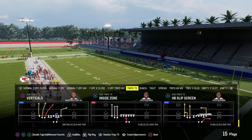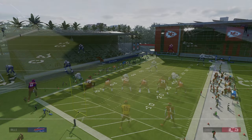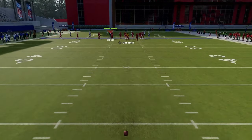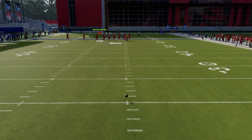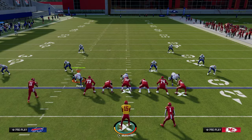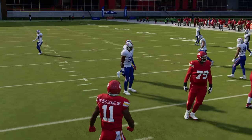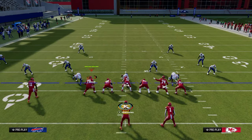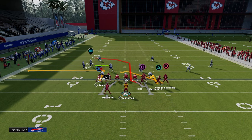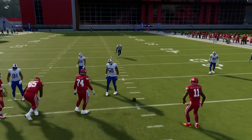I'm going to break down wide receiver short post first. One super important thing when running trips tight in: generally you want to run this with your trips to the wide side of the field. This gives you the most space to attack zone. We'll show all these plays with the ball on the right hash and trips to the wide side. If the ball is on the left hash, flip your formation at the play call screen so your trips are to the wide side.